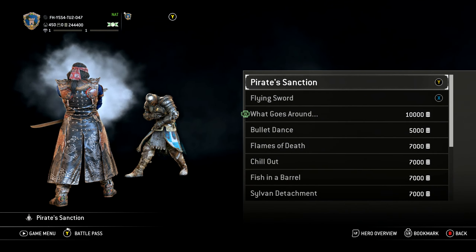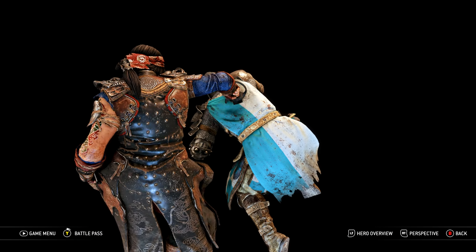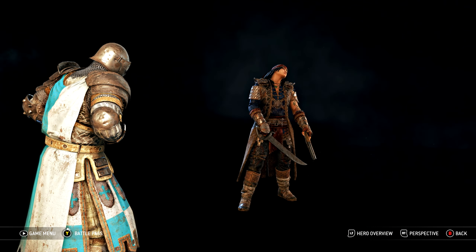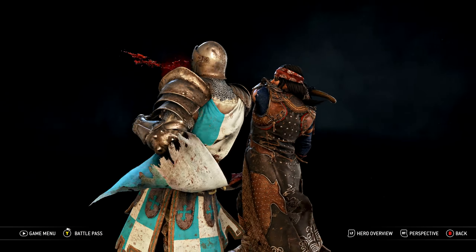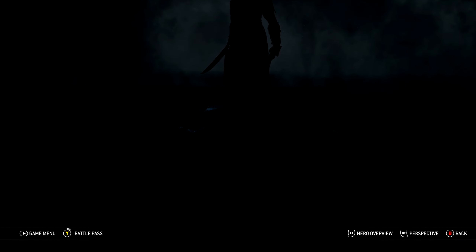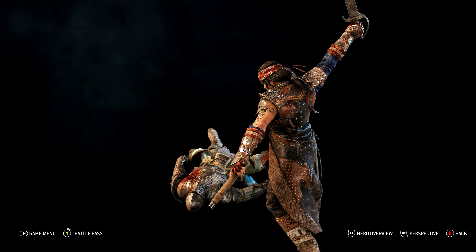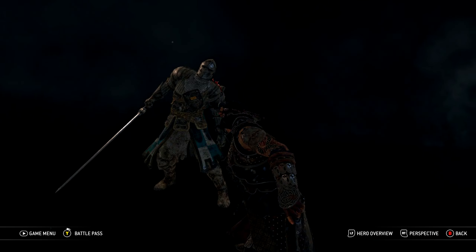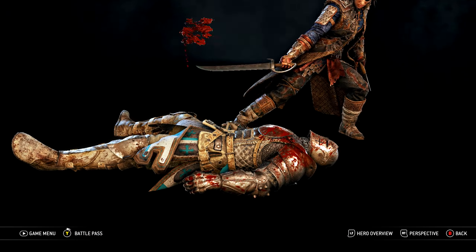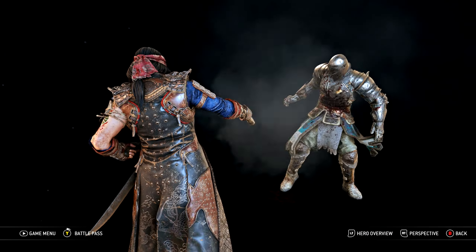Now let's dive into her executions. Pirate Sanction — she fires a blank shot and then does a brutal little flip action. Pretty sweet execution! Flying Sword — oh, it just takes out his leg! What?! The sword just goes flying right out of him.